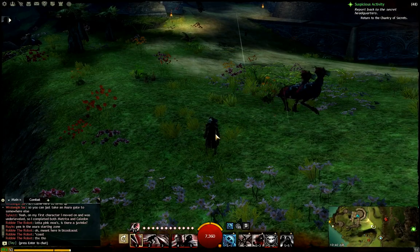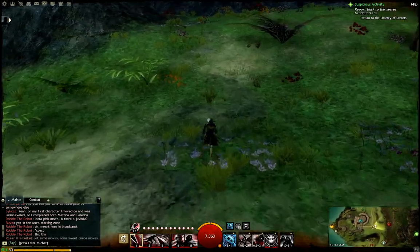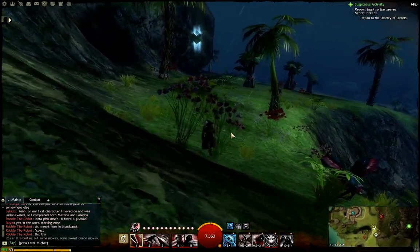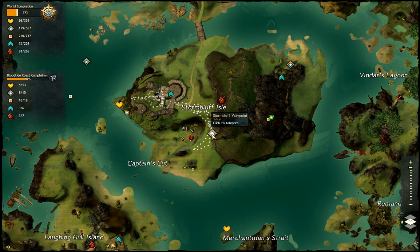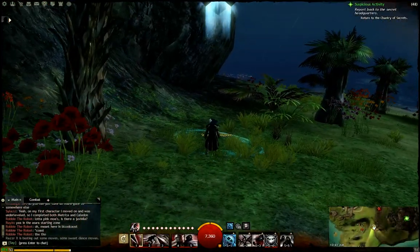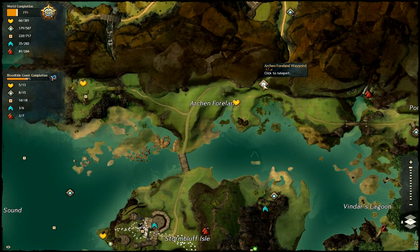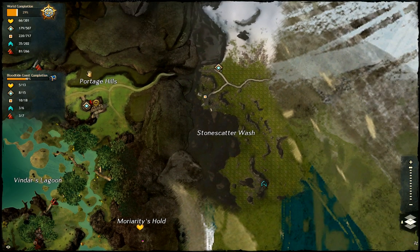In no particular order, one of the big gold sinks in this game is actually teleporting around the map with these waypoints. The basic rule is that you've got a base cost, and it's based on your level. Right now at level 50 it costs me 66 copper if I'm right on top of it. But if I get further away, it's going to cost more — 67, 70, 75, and so on.